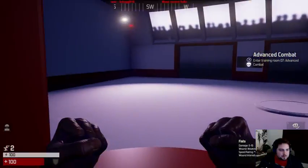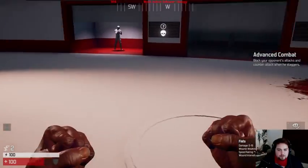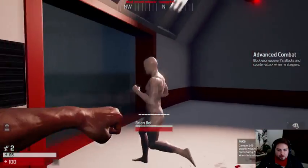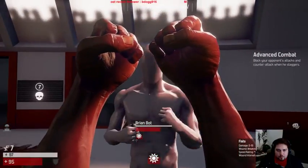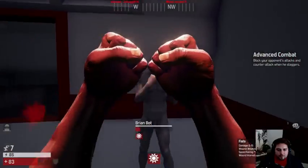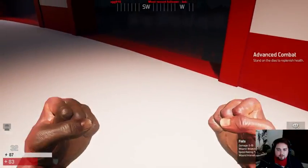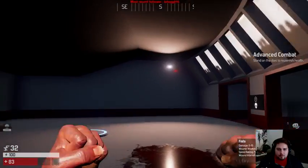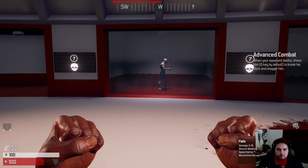Wait — advanced combat. Funk nanites help you block incoming melee attacks. Right click to shield yourself from damage. No shields or anything — the attack will cause the enemy to stagger. Counter-attack while his guard is down. Get wrecked kid. Wrecked.